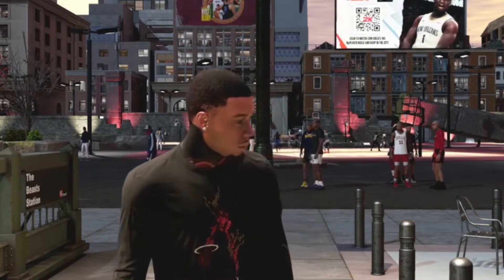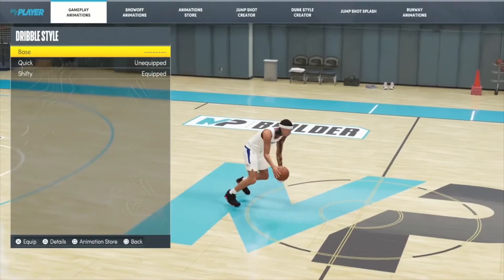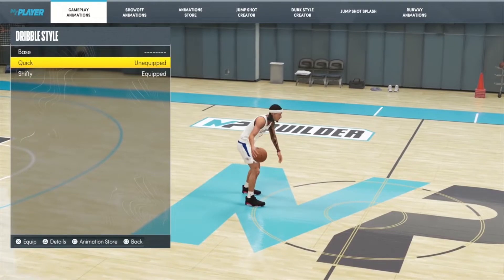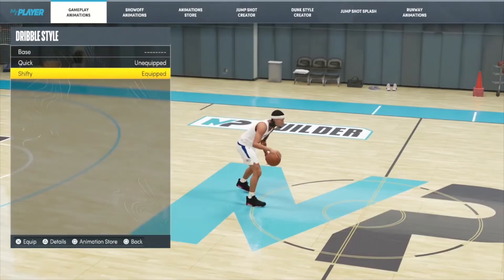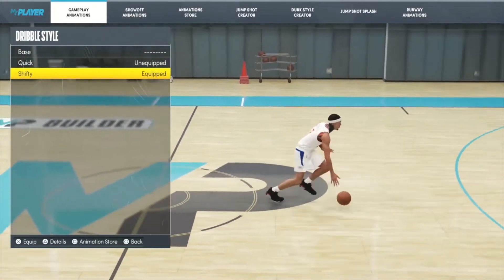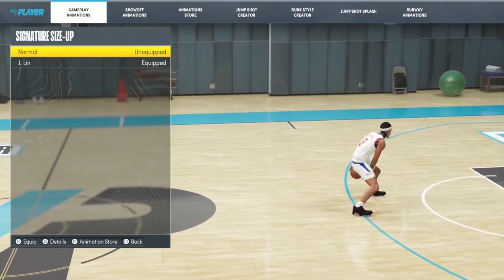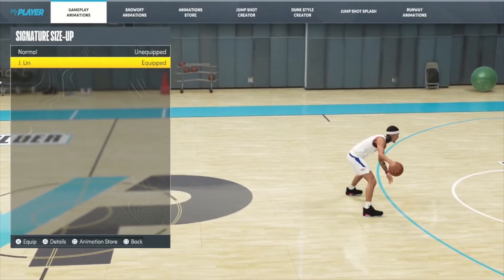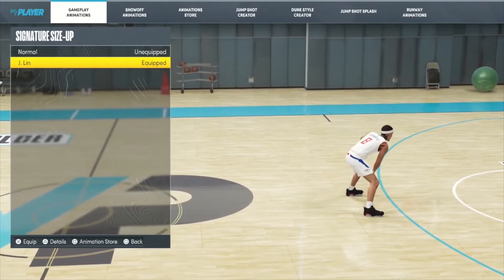We're gonna start off with the dribble style first. I used to rock with Quick but as the seasons changed, I've been rocking the Shifty dribbling style — make sure you equip that. Moving on to signature size up: this is a new one in the new season, but I've been using it and I love it. I went with Jeremy Lynn signature size up, so go ahead and equip that one.